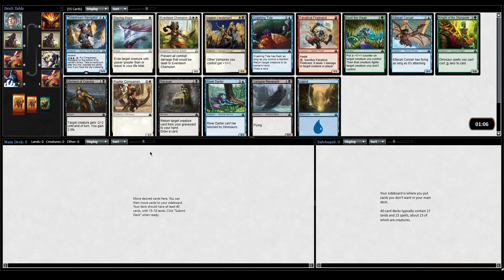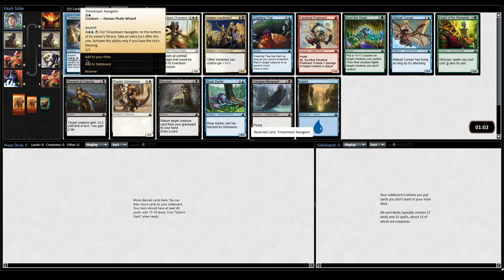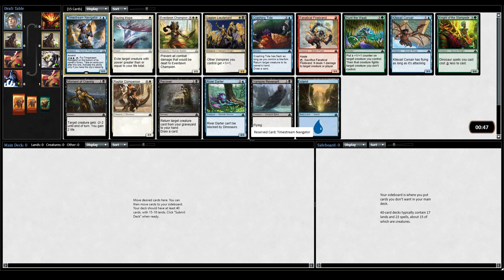Hello, welcome to another Rivals of Ixalan draft, and I've got some interesting choices. This card puts it on the bottom of its owner's library - take a turn after this one if you have a send. So you can kind of go infinite if it's your last card, but it seems quite slow in draft. It's a 2-mana 1-1 that does nothing until you hit 10 dudes.